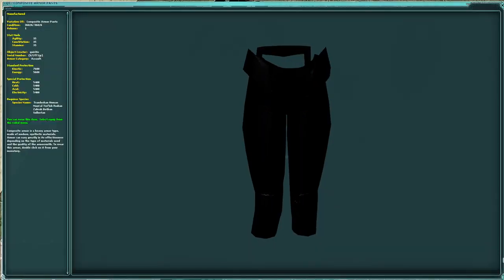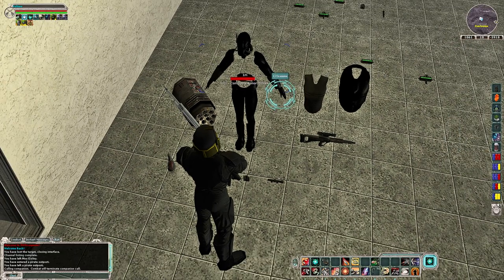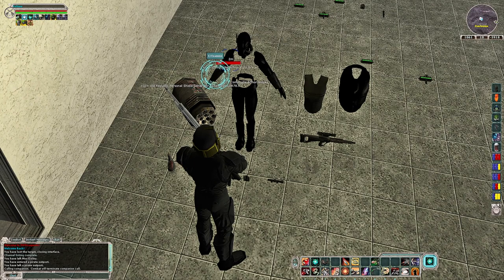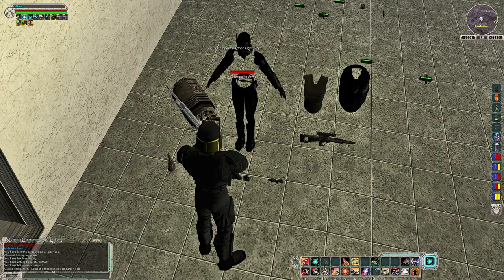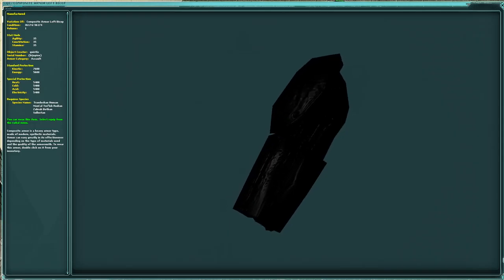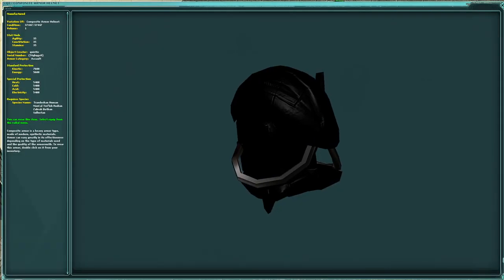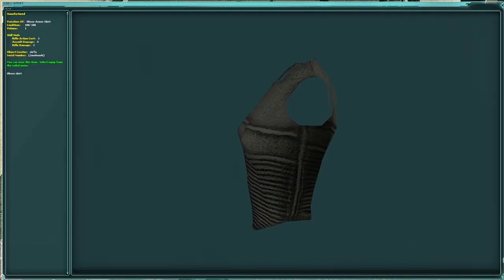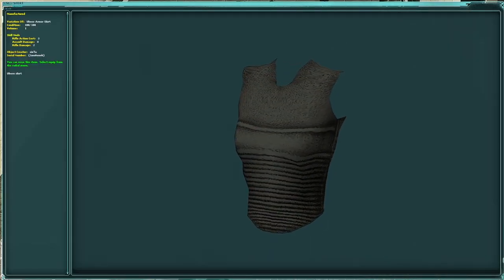Everything but your shirt, chest, and weapon — your PSG, boots, legs, gloves, bracers, biceps, and helmet — all allow for attachments with 35s of attributes only. No stat mods such as rifle damage or crit chance increase; only things like constitution, precision, luck, etc.